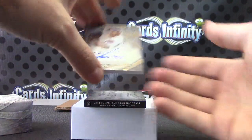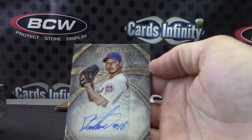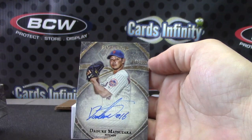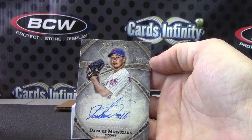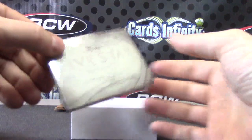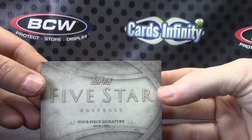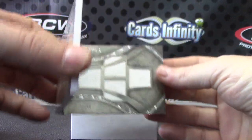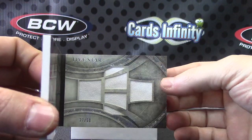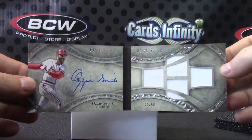And old Dice-K — haven't seen his in a while — 499. Daisuke Matsuzaka autograph, 51 of 499. And the book — last card — four signature, four piece signature book card of the case. No patches, numbered to 50. Cardinals, Ozzie Smith.